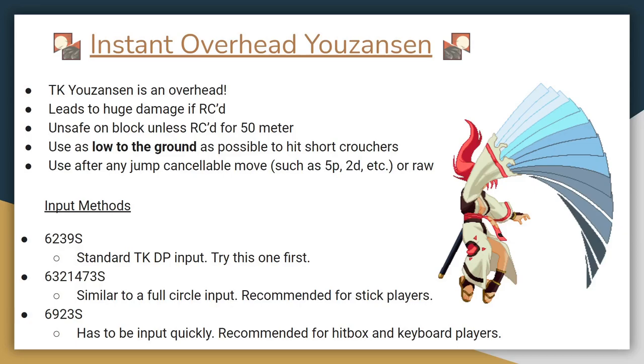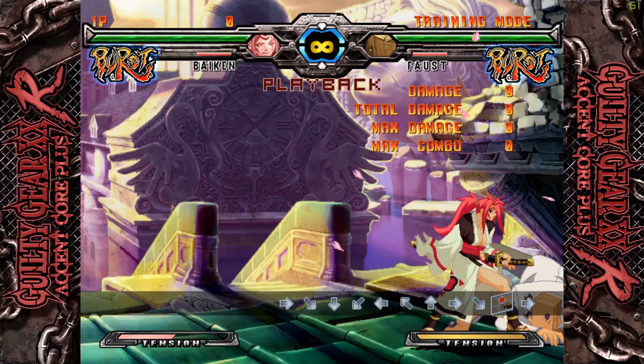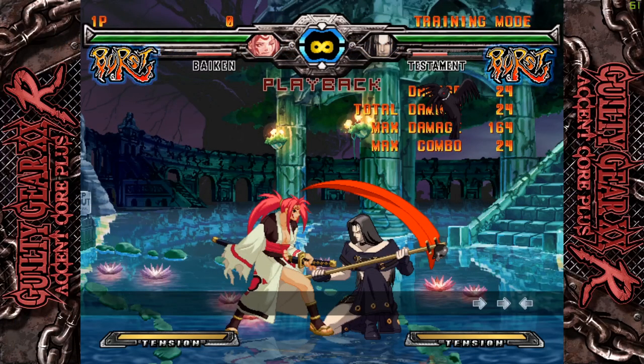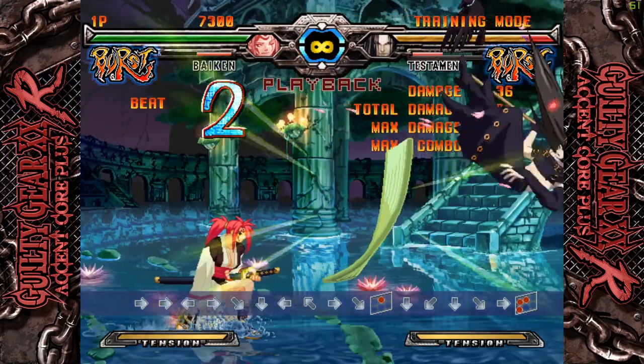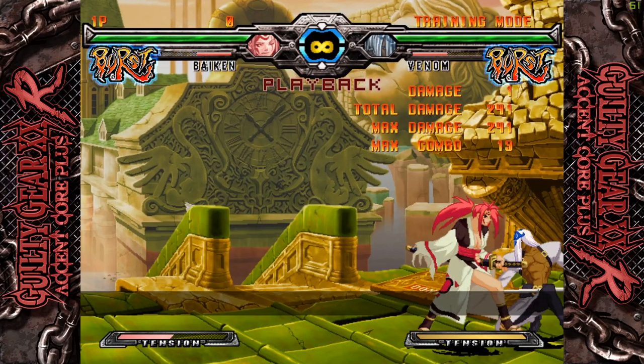Practice it a little bit every day on both player one and player two sides until you get the hang of it. Make sure you're getting the lowest possible Yozansen you can, otherwise it will whiff on short crouchers. Once you've learned how to input TK Yozansen, it's time to learn how to combo from it — it requires 50 meter because you need to red RC. The best corner follow-up is to use Tatami, but it's difficult because you have to squeeze so many motions into such a short time frame. To make it easy on yourself, I recommend doing TK Yozansen, RC-ing and holding down the RC, inputting a quarter circle forward, then releasing the buttons to negative edge the Tatami. Try not to rush the quarter circle.